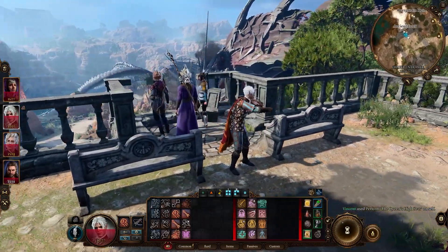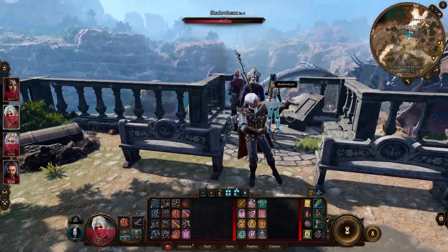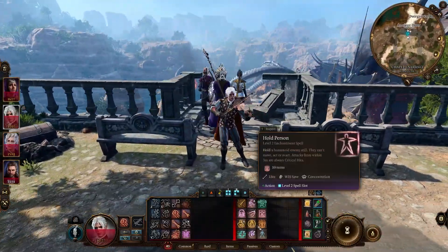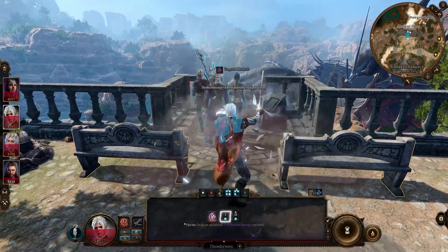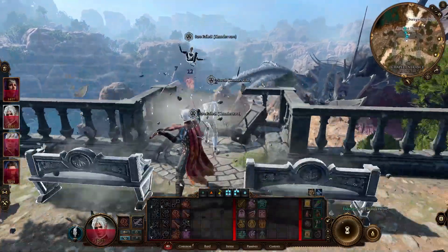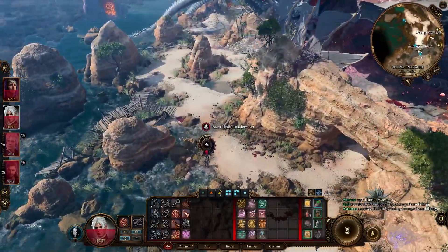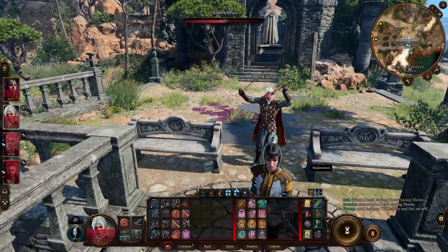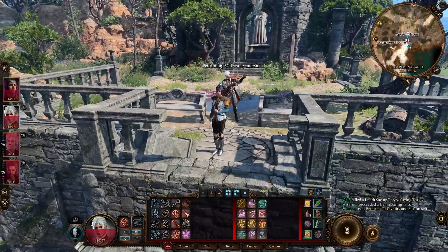Welcome to this video. Today we are going over some of the best spells in the early game. These are really early game spells covering everything below class level 5, because that's where you get your first real power spike. I want to show you what you can use until then — what's good and what's fun to use.